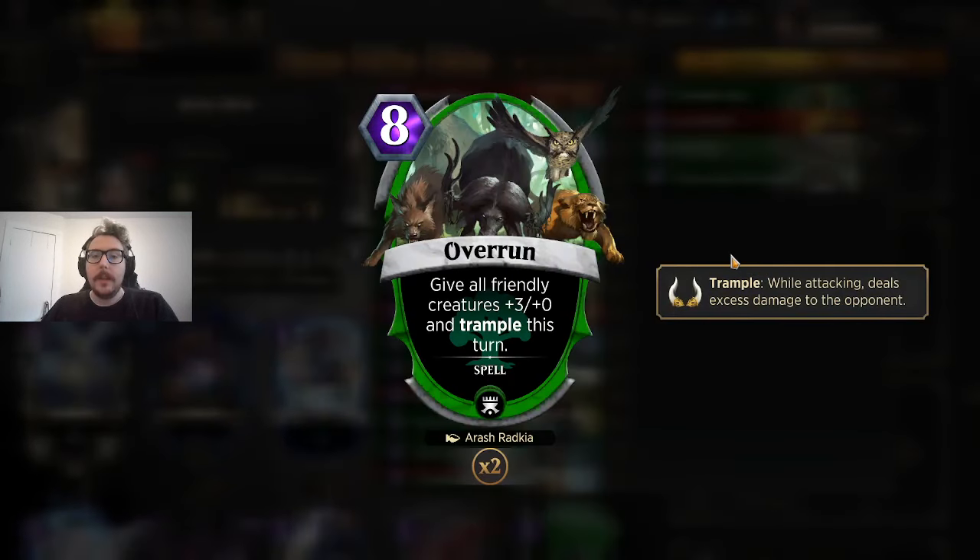Overrun — I think you've got to have at least one in the deck. It turns board states that are really sketchy — like a 5/1, a 4/2, and a 3/3 — into real threats. Often if you have 3 or 4 creatures on the board and Overrun in hand, you're probably going to close the game out with it. It allows you to attack for lethal when you likely could not have.